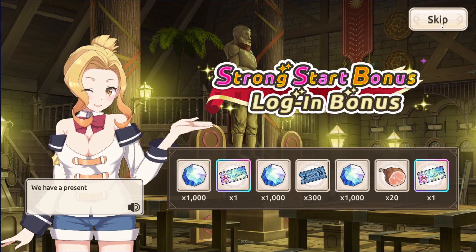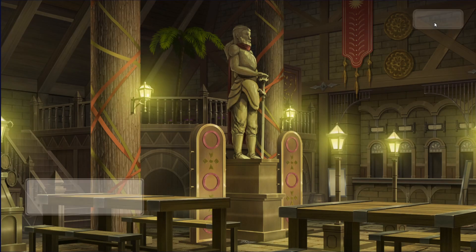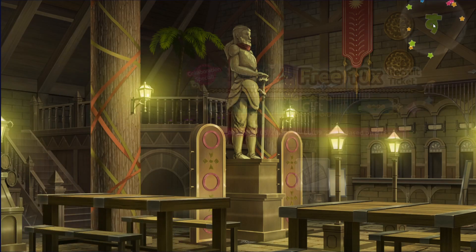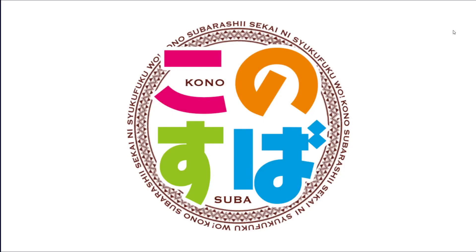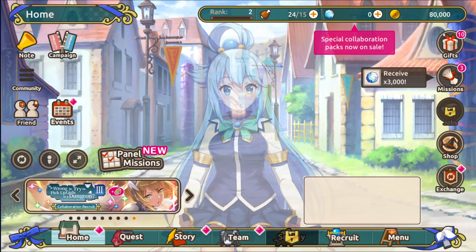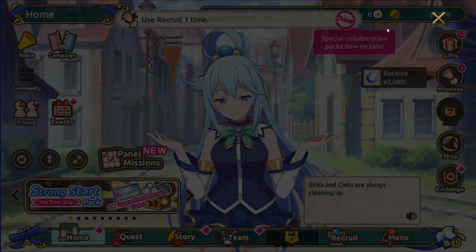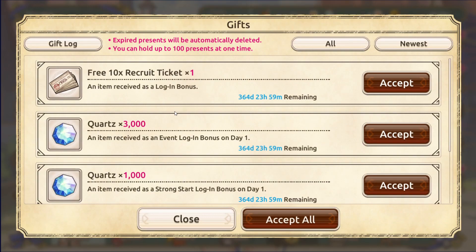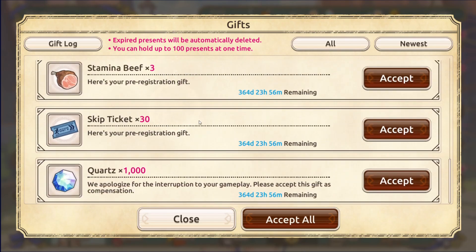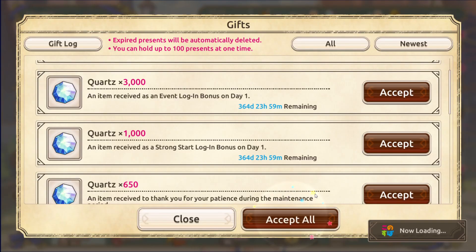Here's that free stuff: first I get a thousand quartz, then I get three thousand more quartz, which is enough for a full summon, and I get a free ticket. We're not going to connect our account just yet — I'll show you how to do that later from the menu screen once you've gotten a re-roll you really want to keep. Before you go to re-rolling, close out this and go to your gifts. Inside the gifts you'll find quite a large amount of quartz, as well as a four-star guaranteed ticket. Accept all of this — it will give us more than enough quartz to get a good start.